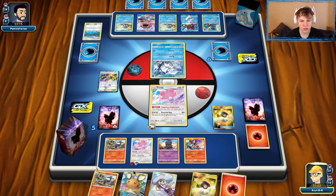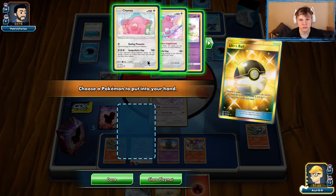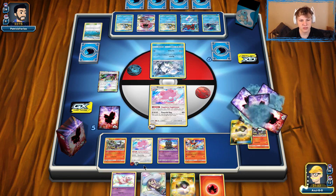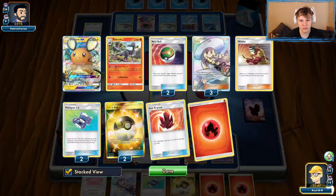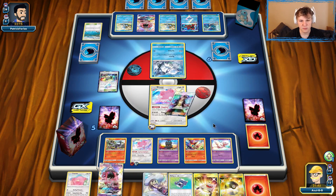Ultra Ball away — Salazzle to Dedenne actually. Or we could keep the Ultra Ball, give it to Salazzle to Dedenne. We don't really need those guys anymore. Go ahead and get Mew to protect our bench from the potential Wailord — just want to get it down now. Go ahead and Lily for four. Got one more Fire on this so we can survive at least once. Got some more options for next turn.